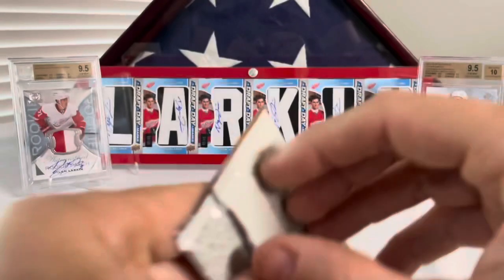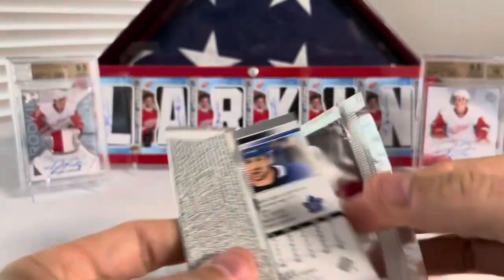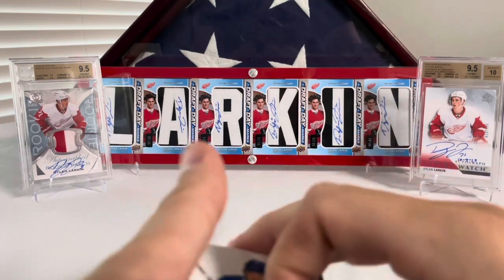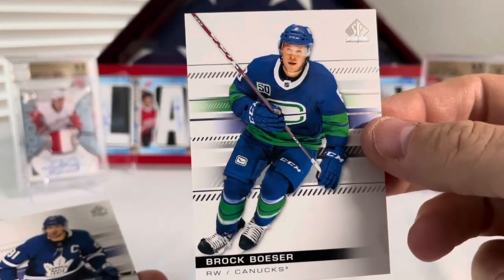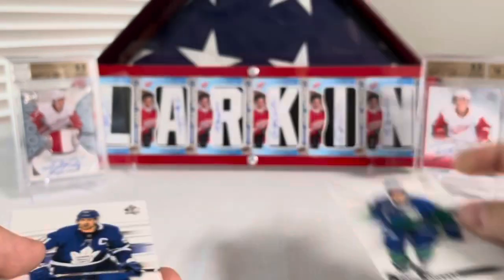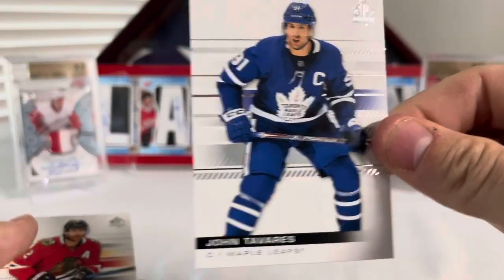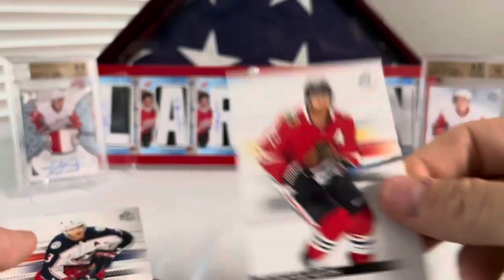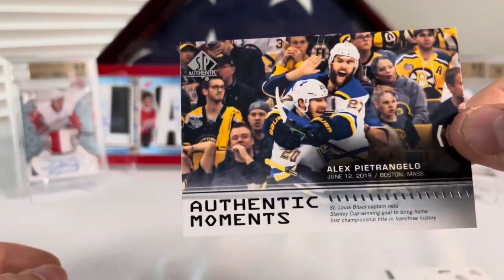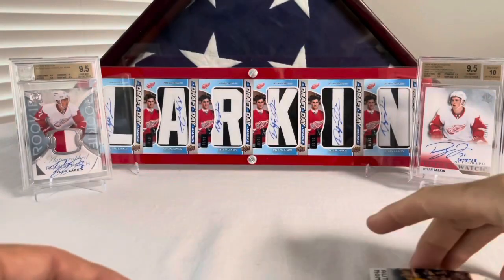Let's finish it strong with SP Authentic. Looking for a Future Watch — we'll probably get a red or something we don't want. It's such a hit or miss product. Don't ever buy SP Authentic on a one-pack basis if your card shop's got some. Brock Boeser, JT, Duncan Keith, Seth Jones, and Alex Pietrangelo — Authentic Moments.